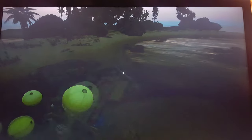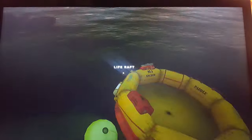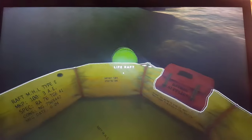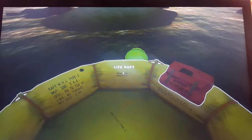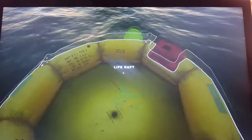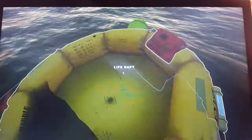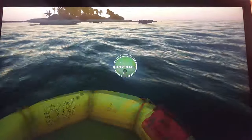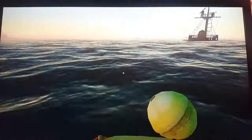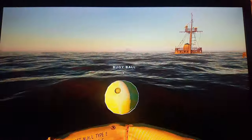A cool thing I figured out is if you actually grab something and put it right against your boat and lean backwards like this — I'm pushing pretty hard on my analog — you can't fall off because the ball is actually holding you to the raft. You can use it as an engine and propel yourself in whatever direction you want.